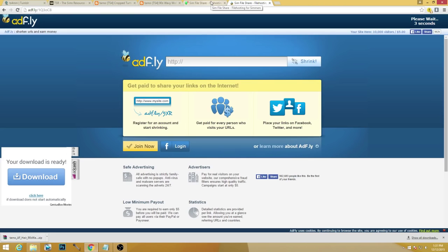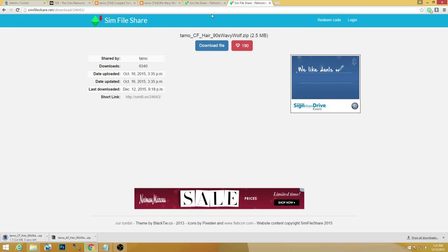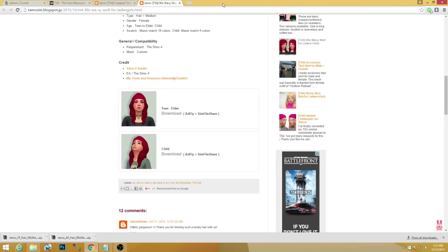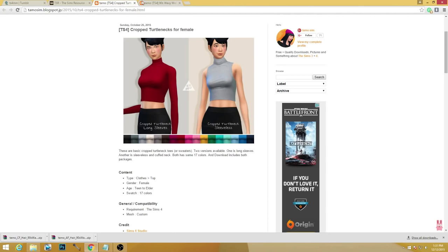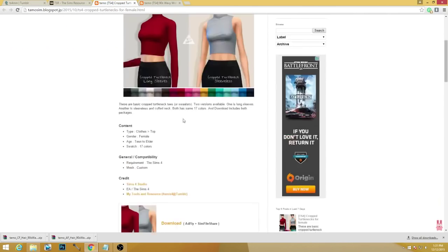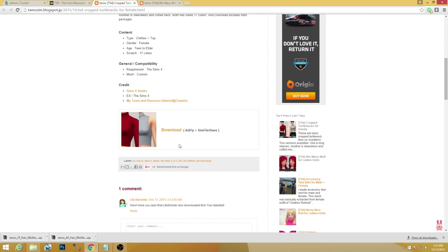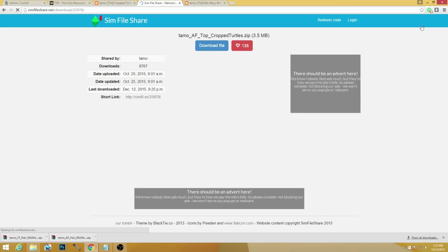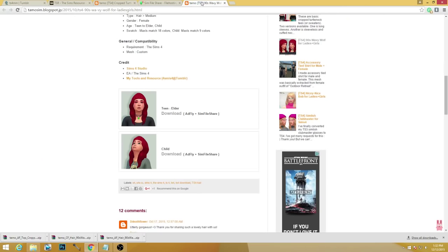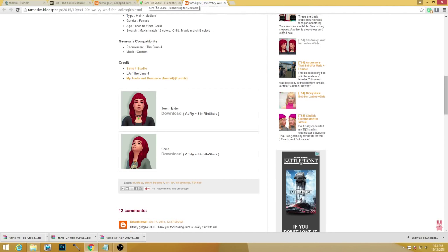There are a couple things I had to go back and download specifically because they're staples I love. Starting over from fresh is probably a better idea though. We're also gonna grab this cropped turtleneck with long sleeves — it's a style I like my sims to have. What's fashionable now is neutral colors and pretty much anything Kylie Jenner wears, and I do like that style.